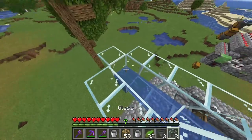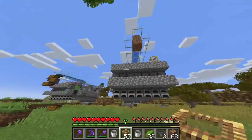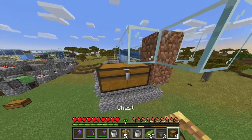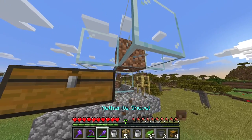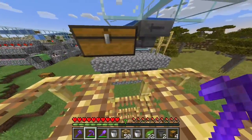So you can take a temporary block, fill it in like so. Now go back in front of the farm. Take some of your scaffolding like so. Take your chest like so. I'm gonna break the temporary blocks here. Okay, so it should look like this.